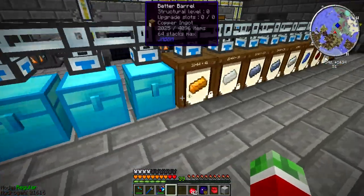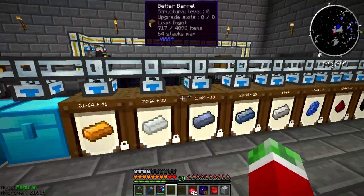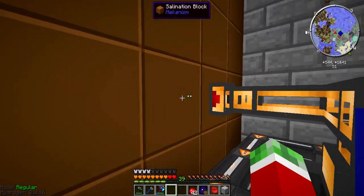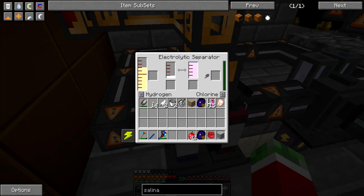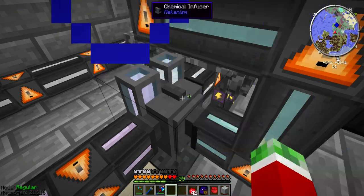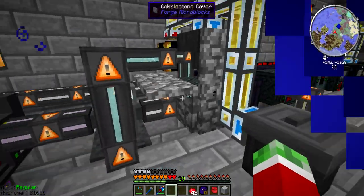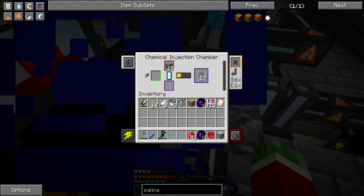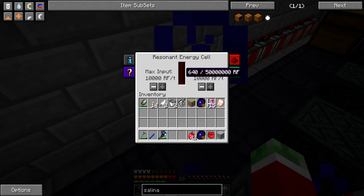We set up the quarry and overnight it has been absolutely producing massive amounts of resources. The thing produces brine from water, add some sunlight, then it gets pumped into an electrolytic separator which creates hydrogen and chlorine. Then the chlorine and hydrogen get chemically infused into hydrogen chloride, and that gets pumped into the chemical injection chamber.